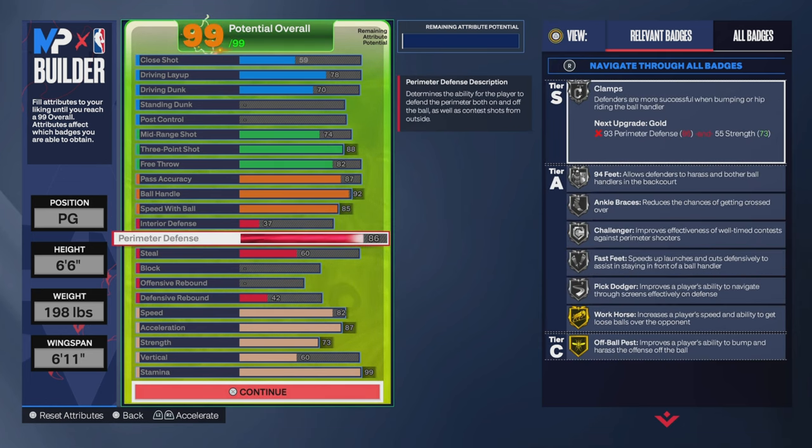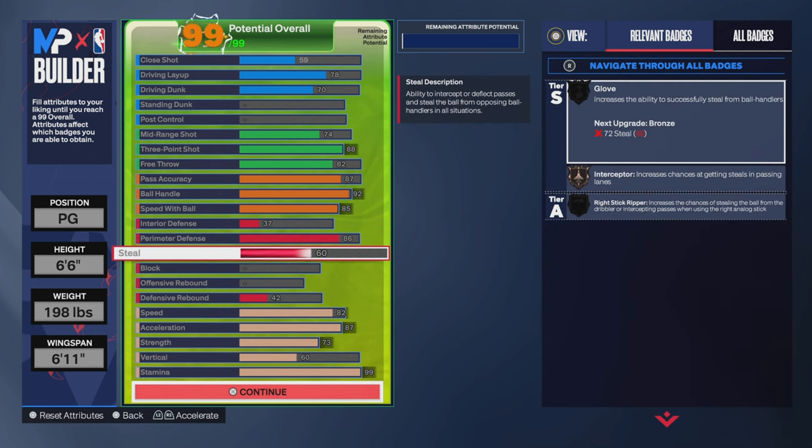This is a very well-rounded build. I was in the builder and comparing it to 2K23 — I made the exact same build on here, but it didn't have driving dunk. I wanted to put driving dunk on my first player just to be safe, because this is a safe player — it's how I'm gonna feel out the game.